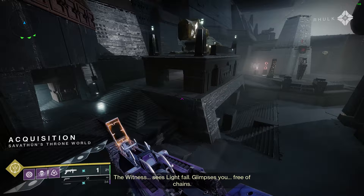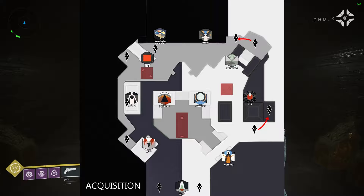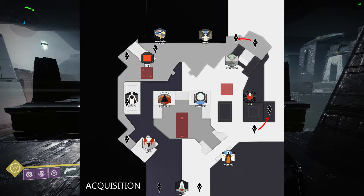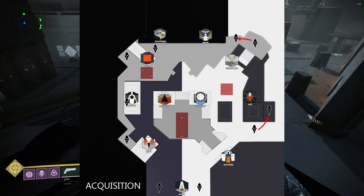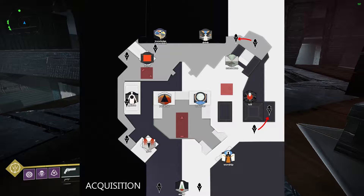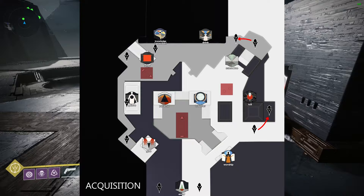Before we jump straight into the mechanics and jobs of this encounter, I want to show you guys a quick map of the room. Here's what the arena looks like. You're gonna want to memorize all the different locations — all the different rooms with symbols above them. The first one is called Enter, which is right where you come out. Then to your left you have Give, then Grieve, Stop, Knowledge, Drink, Commune, Kill, and Worship. Those are the rooms you should memorize.